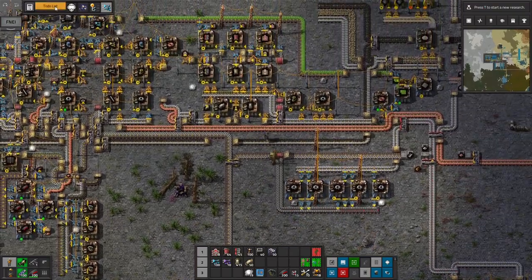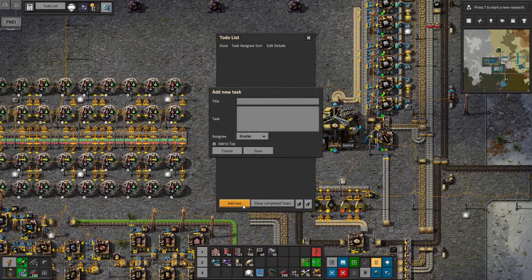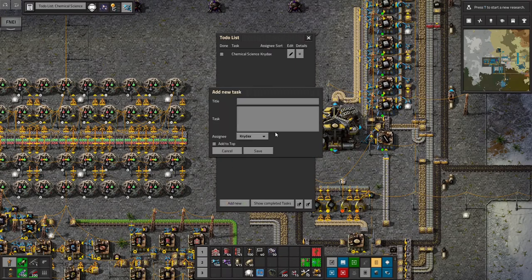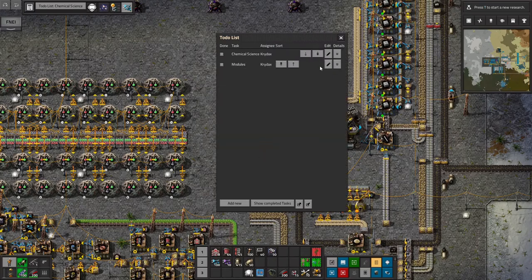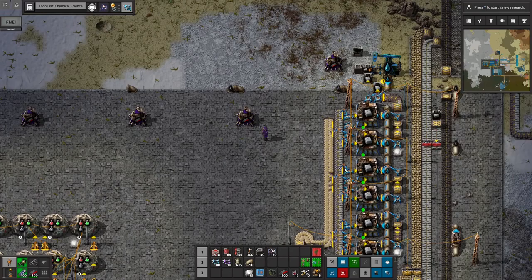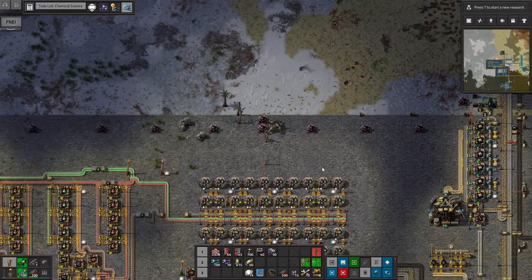So in this episode, we are going to get blue science going — chemical science. We'll add a new task for that. And then after I get chemical science done, I want to start working on modules, because modules are a big deal for me. I like to get productivity going as soon as possible, get efficiency modules in places where it makes sense, like miners and so on.